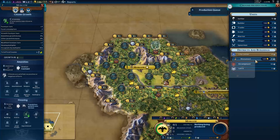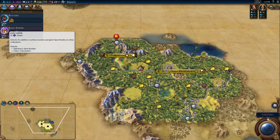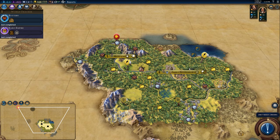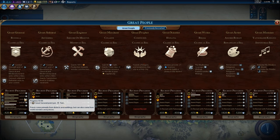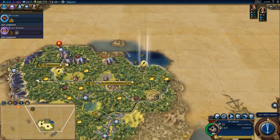Builder, monument. Early Empire should finish and then we're going to slot in plus 50% production towards settlers, production towards builders, plus two builder charges. Unit needs orders — go there, make your way down here. Looks like there's another barbarian encampment, so we are going to want more units. Might pick up a unit in between this settler.